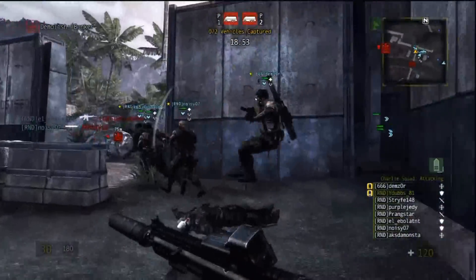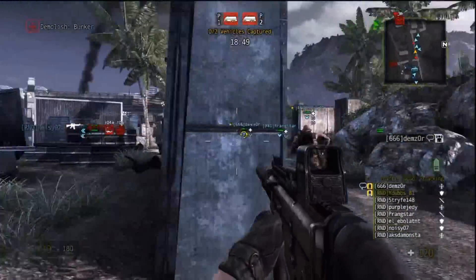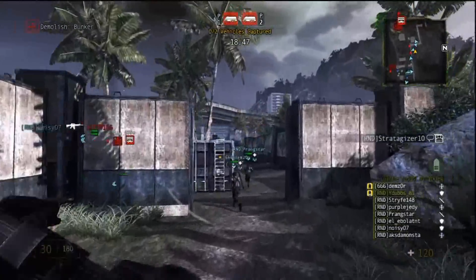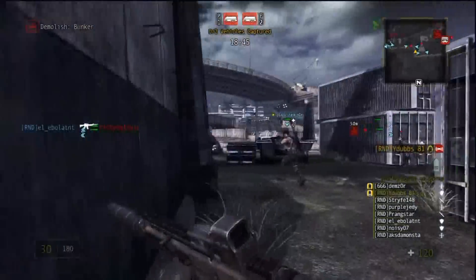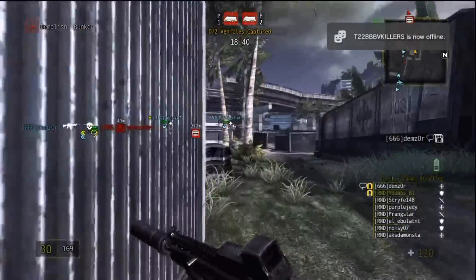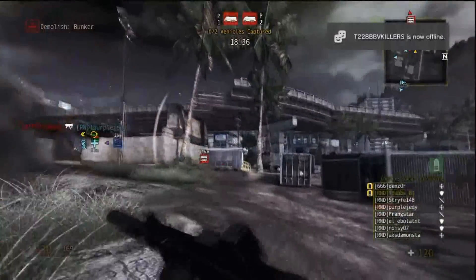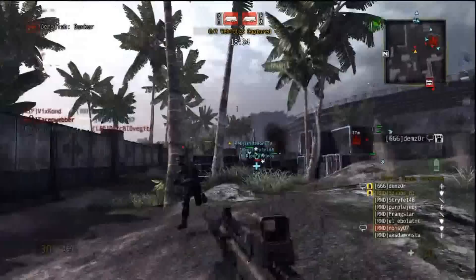We all hopped out here. We probably will kill a couple of these red dots. But you can see we're running together, but we kind of got distracted with a couple of these red dots trying to kill us. But some of us didn't — they went straight for the bunker, which is what you should be doing.